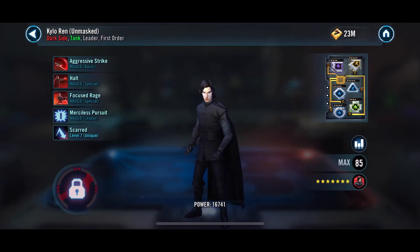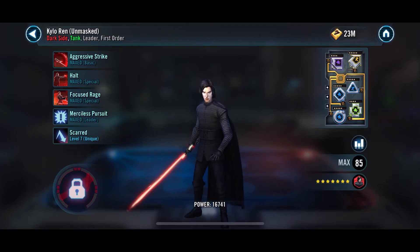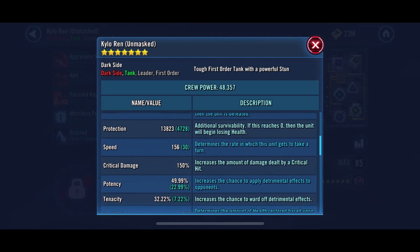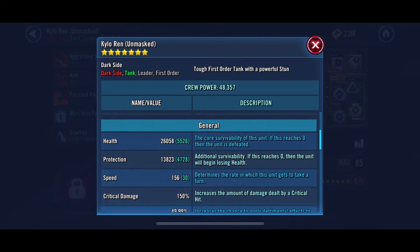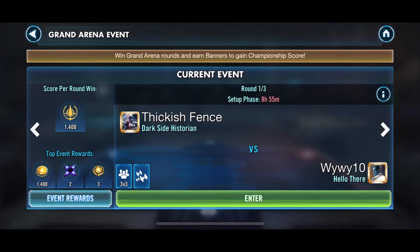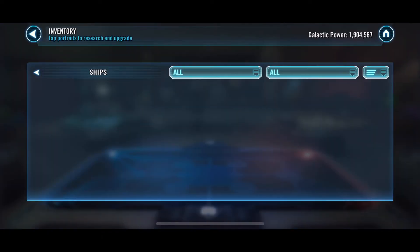The last one we've scouted is his First Order - this isn't a good team. He's put a zeta on Kylo Ren's leadership but it's not modded correctly: 156 speed, he's put two speed mods on a health set so he doesn't even get the speed boost, and the health boost is only 5,000, which is absolutely nothing. We will run through this team like nothing - there's even a chance Sith Trooper could probably solo it on his own. We don't have a full seven-team prediction because I think he might put one of his offense teams on defense as well.